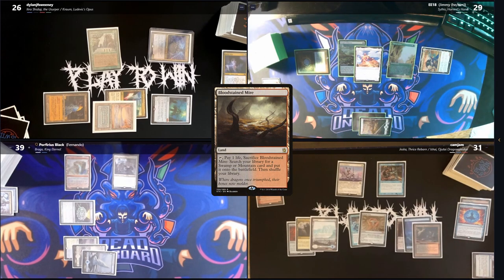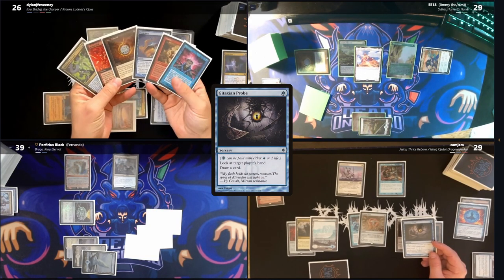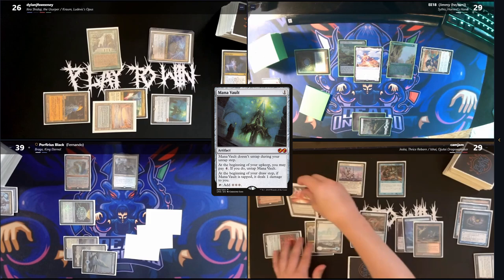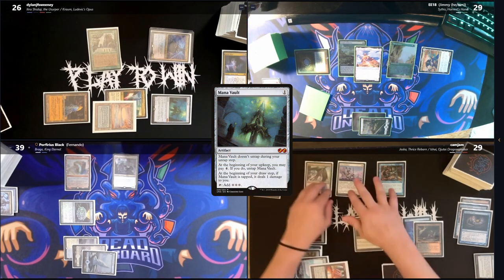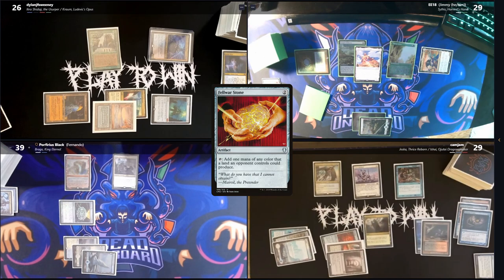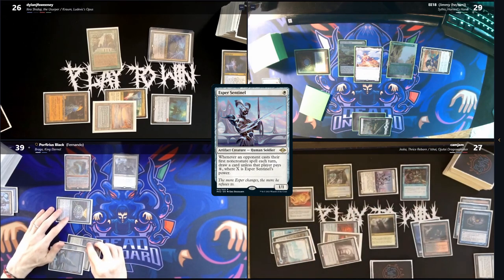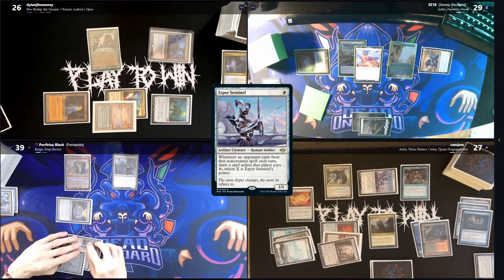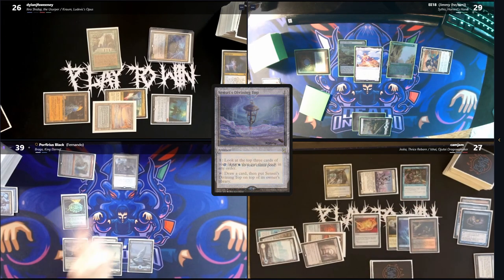Cam has a Bloodstained Mire and pays two life for a Gitaxian Probe to look at Dylan's hand, then casts a Mana Vault — Dylan drawing off Chrome — and follows it up with Ishai. He drops a Fell War Stone to get back to seven cards, then finishes his turn attacking Dylan with the Esper Sentinel.